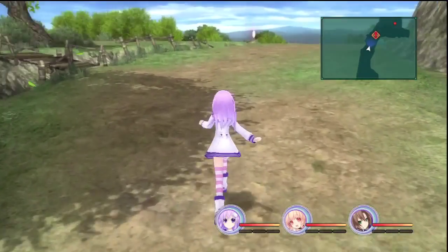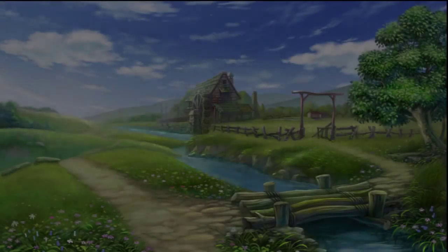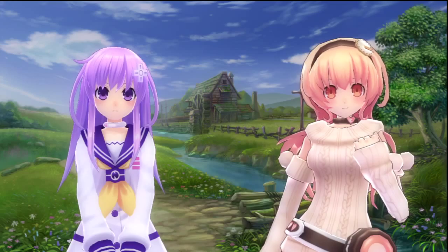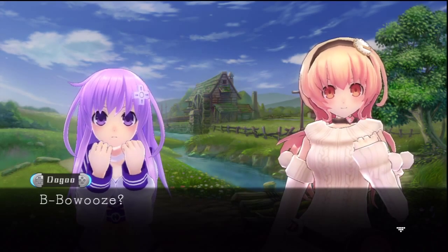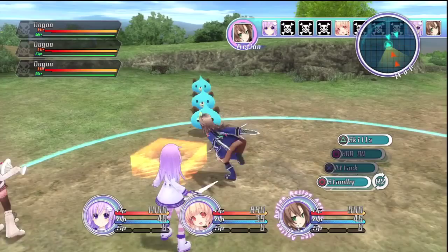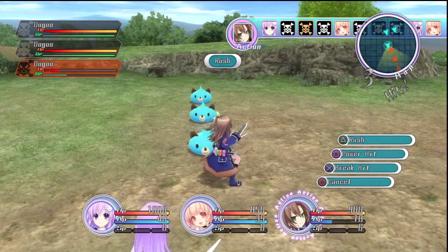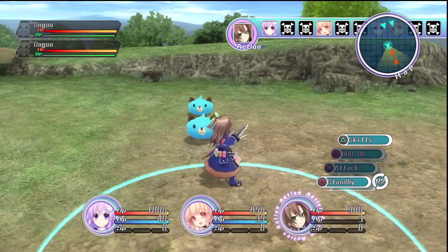The second in the series, Hyperdimension Neptunia Mark II, has you playing as the little sister of the first game's protagonist. The four CPUs from the first game have been captured by R4, and it's up to their sisters to save them. Whereas the first game's story was a parody of the console wars, this game takes place in an alternate universe and is a parody of the current internet piracy issue. And like the first game, there isn't even a hint of subtlety.